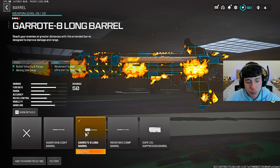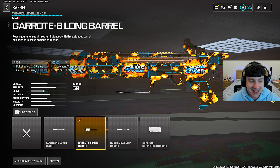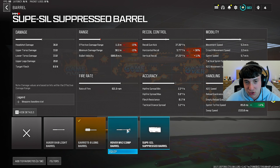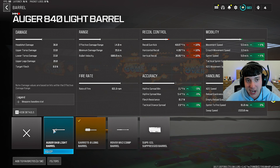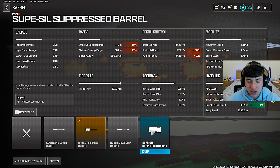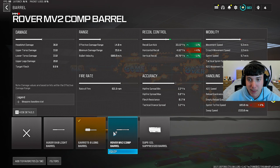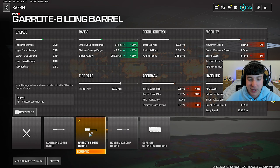For the barrel, we put on the Garut 8 Long Barrel. This is going to help mostly with bullet velocity and range — really important on this gun since they did nerf it, but it's still broken. Stats: plus 25 for effective damage range, plus 25 for minimum damage range, and plus 25 for bullet velocity. As you can see on screen, none of the other barrels help with range and effective damage range the same way, so the Garut 8 Long Barrel is not even a question.